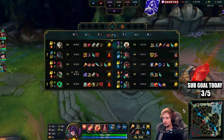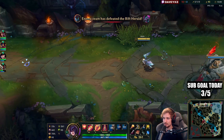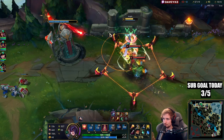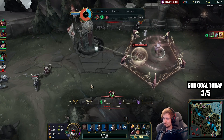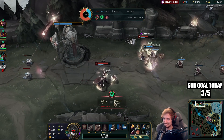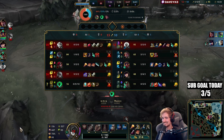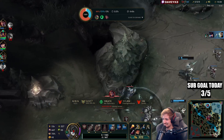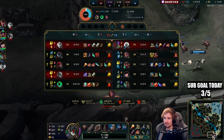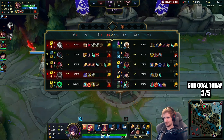They're lane swapping now because my bot lane is losing so hard that they think swapping around is a good idea — feels bad man. Maokai gets Herald so I guess he's spawning it top lane. At least Riven has been sent to bot lane and my bot lane is now killing Riven because Riven is getting countered by Caitlyn pretty hard — there's not really much he can do, so it's not that bad.